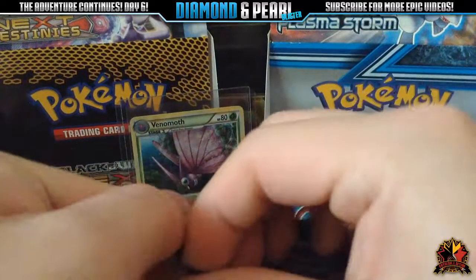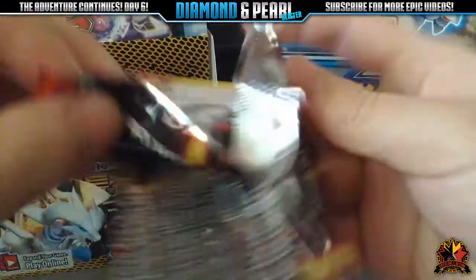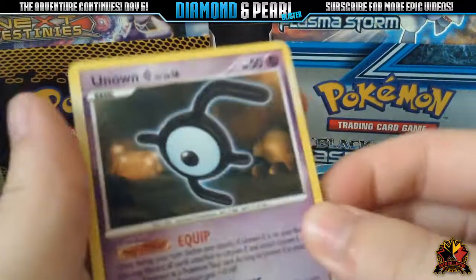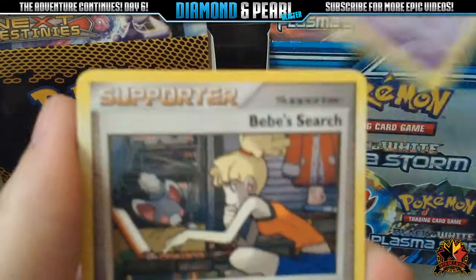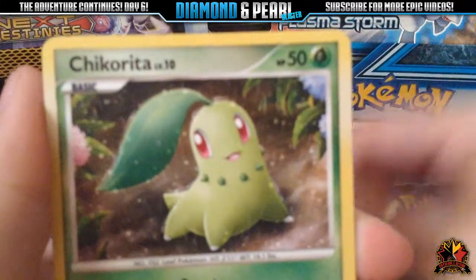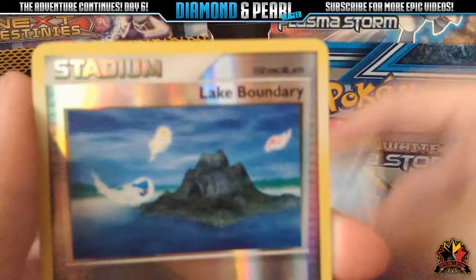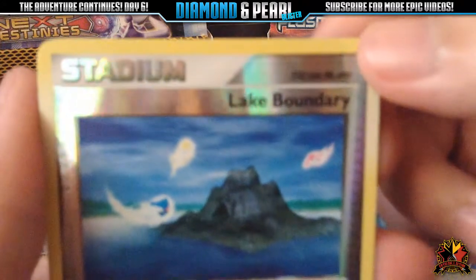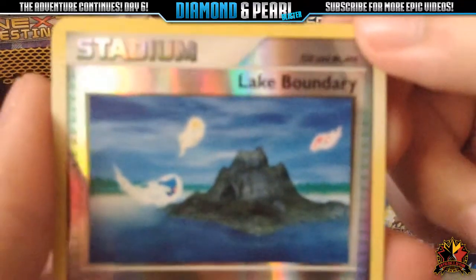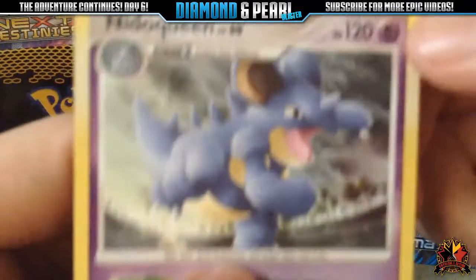Next, Diamond and Pearl Mysterious Treasures. We have an Unknown E, BB Search, Tropius, Slakoth, Chikorita, Geodude, Zubat, Magikarp, a Reverse Lake Boundary — and if you guys can't really see that, it's got Lukesea, Mesprit, and Azelf in the background flying. And for our rare, Needle Queen — Needle Queen Regular Rare. Cool.